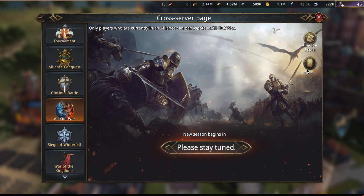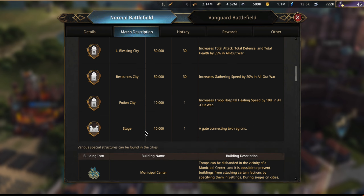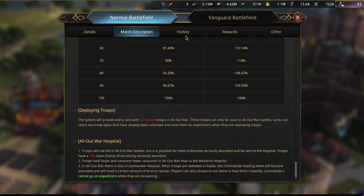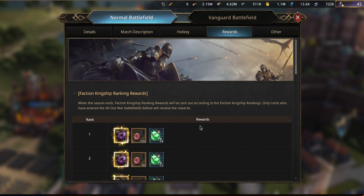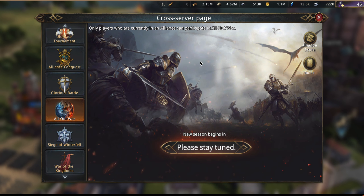All-Out War doesn't have anything yet — I didn't see anything in any of the rules. But my assumption is that they will be adding some sort of tab like that, so that you're able to figure out how exactly they all work. Definitely something to look forward to.